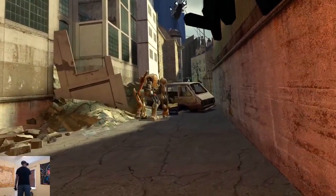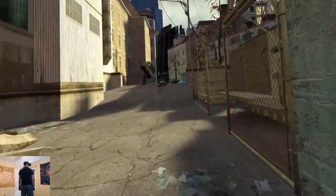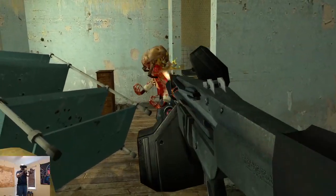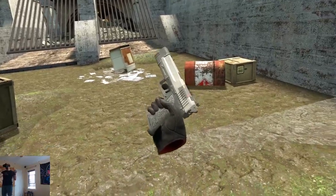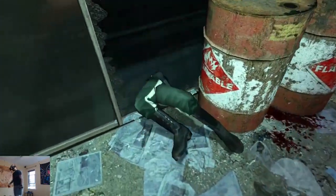Today is a very exciting day because the long-awaited Half-Life 2 VR mod is now available. And what's really amazing is that it's free to everyone who owns the original on Steam. It features two-handed weapons, working scopes, manual reloading, ladder climbing, of course there's crowbar swinging, and more.